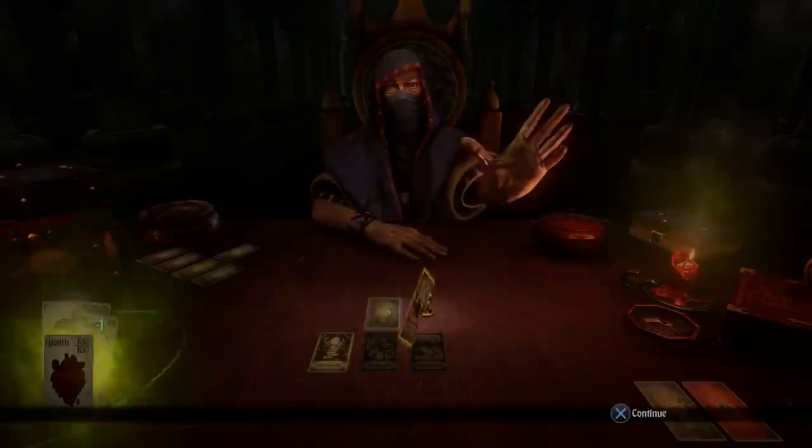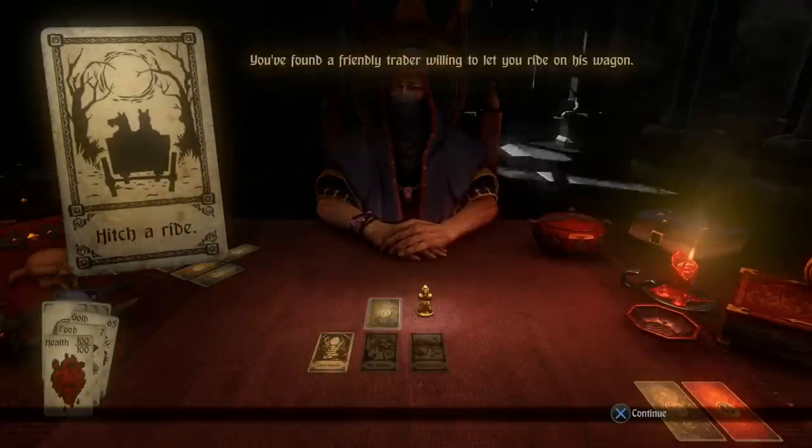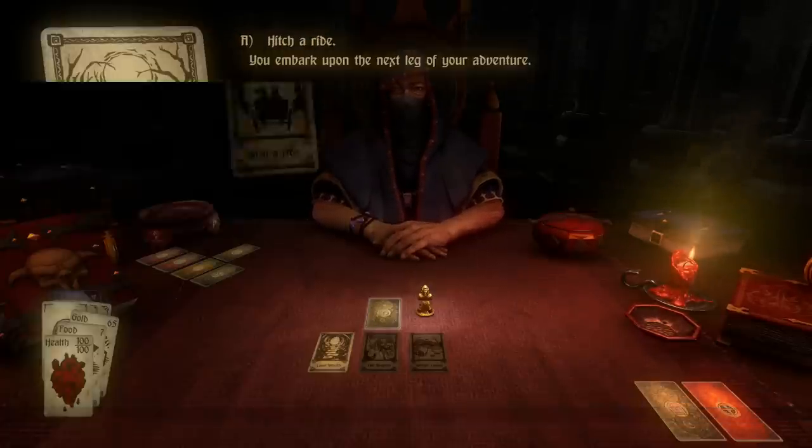We move on to the next card — Hitch a Ride. We can stay and check the card on the left or move to the next area. Seeing how we're good on health, food, and gold, there's not much reason to go to that card, so we'll hitch a ride to the next area.